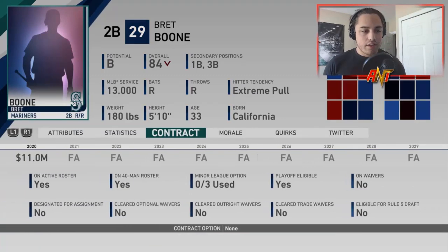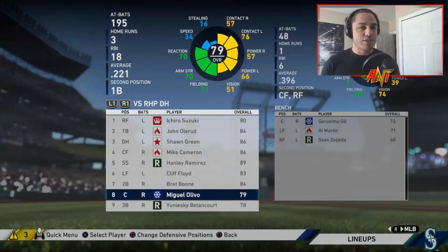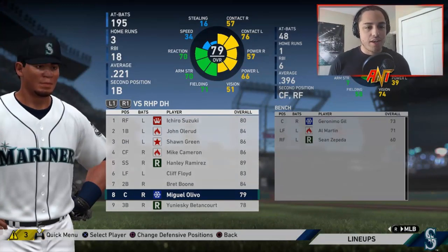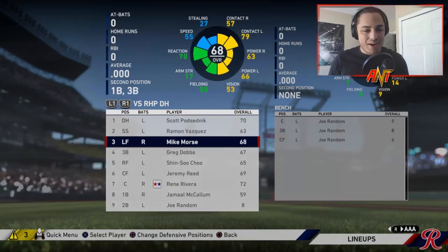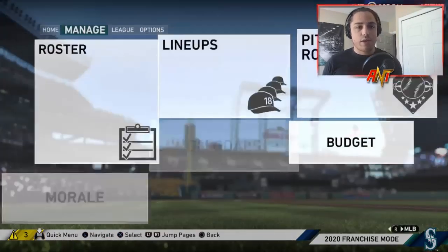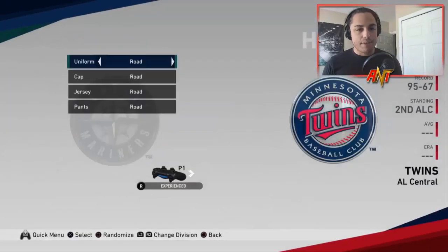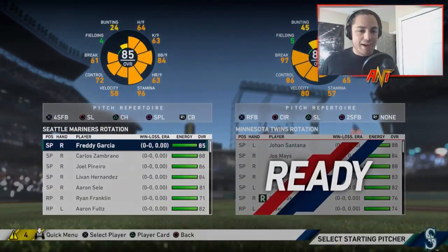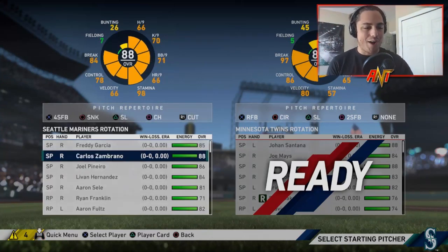Season two wild card game — we're at what I keep forgetting used to be called Target Field. Let's give Carlos Zambrano the mound. Taking on the Twins — they've got Vizquel, David Ortiz, Torii Hunter, Jacque Jones, Joe Mauer, Michael Cuddyer. Big Papi David Ortiz — I forgot he was part of the Twins before going to the Red Sox. They also have Johan Santana on the mound, who was a nasty lefty for a few years.